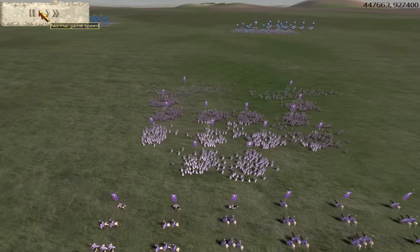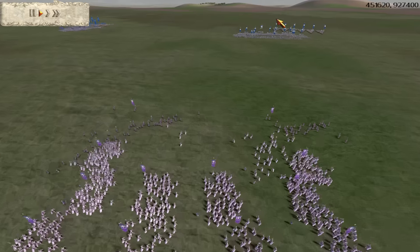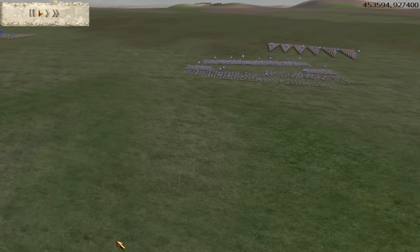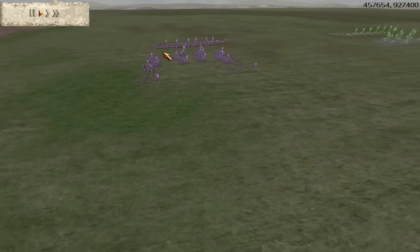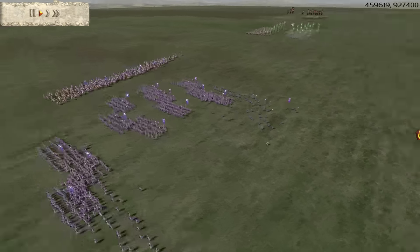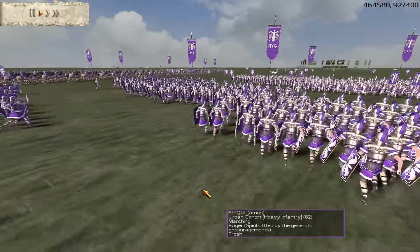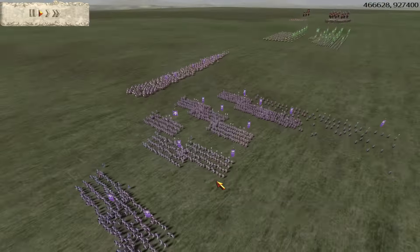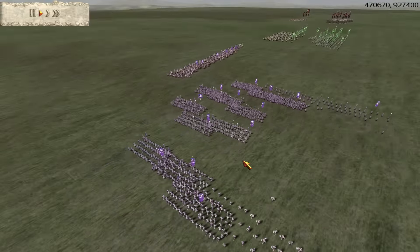Opening gambit — because I'm playing I'm going to try and play aggressively, as I like to do. I'm going to charge my infantry forward, charge my archers forward, and try and get a few cheeky little shots on the back of Amos here. If I can whittle down his numbers, maybe shoot a few of his guys in the back, I can try and take down some of these urbans and just basically crank up the pressure on the SPQR army.